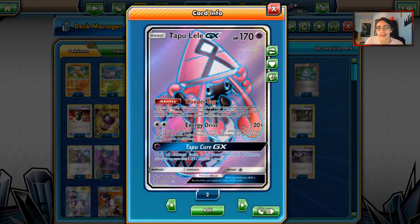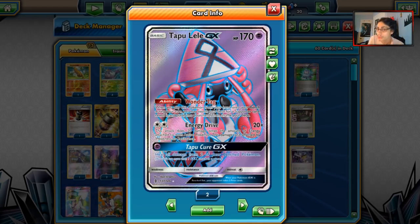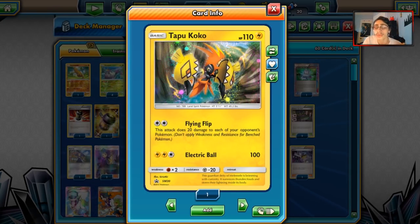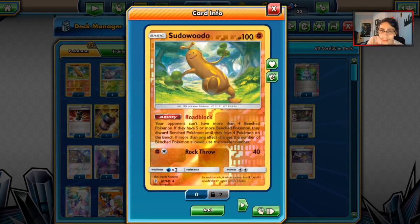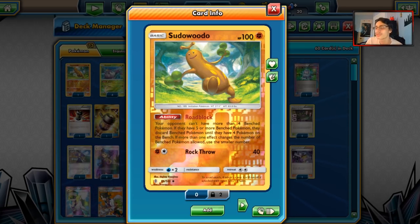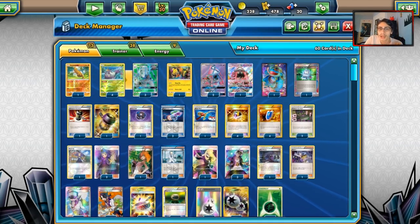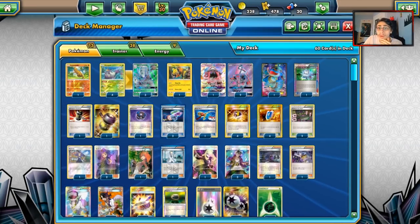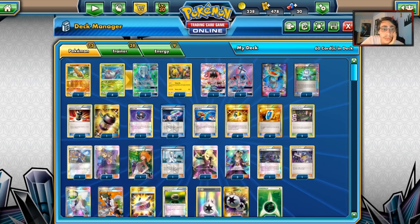We've got three Leles — great card. I want to max out on Leles because we want Turn 1 Lele for Brigette, and also Lele for Acerola and Guzma at key moments. We play one Tapu Koko for Flying Flip, and also for that free retreat cost in case we need to Guzma or Acerola into something. We play one Sudowoodo — Zoroark is the best deck in Expanded so we need Sudowoodo to counter that. We've got four Wimpods and three Golisopod GXs — 13 Pokémon total.